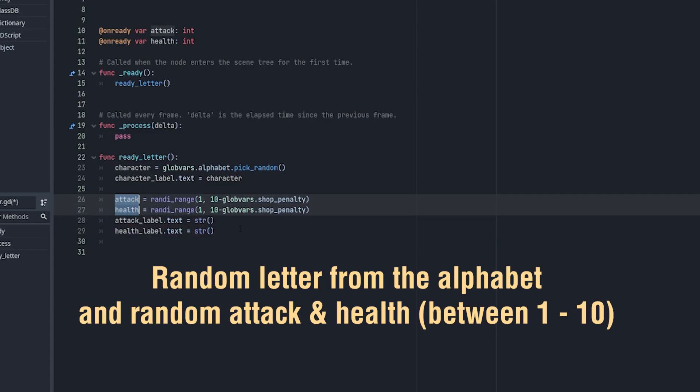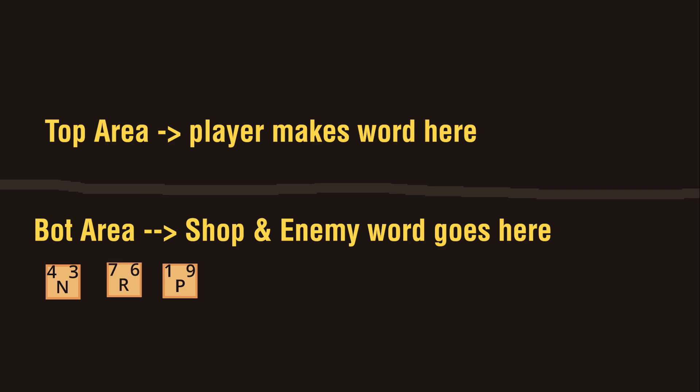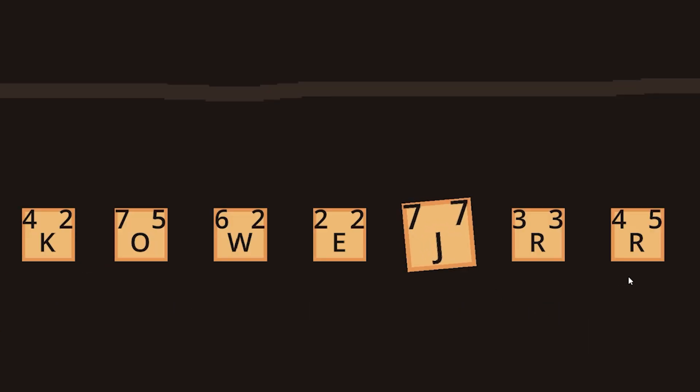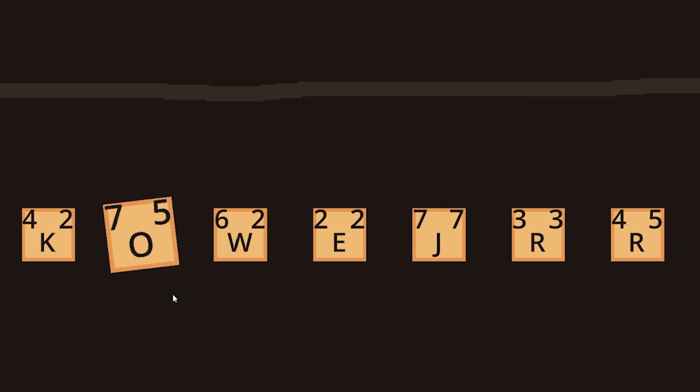Next, I gave them random letter characters, attack and health values, basically making the letter pieces themselves. Going back to the board, the board will have two areas: a bottom area, which will be the shop slash enemy area, and the top is where the player will make the words themselves. They'll need to be able to click on the letters and move them up to the top, so I added that — the ability to click on letters, and it even wags around a little bit when selected.